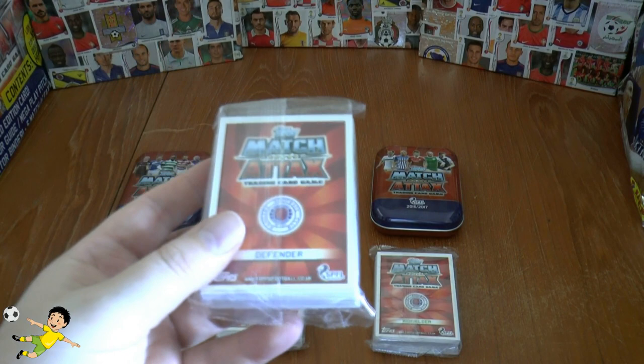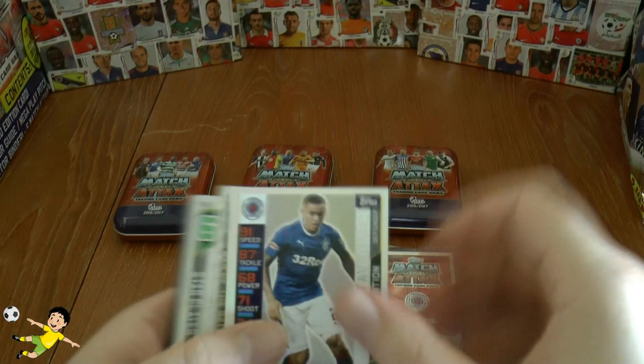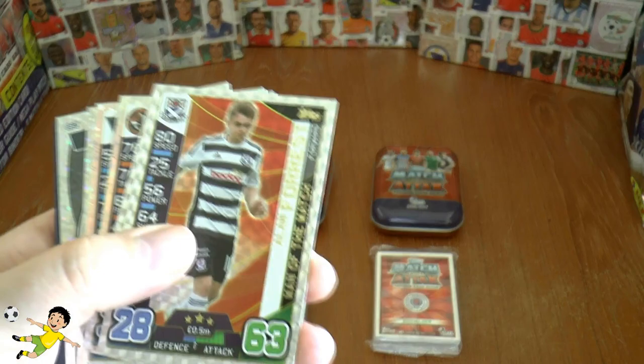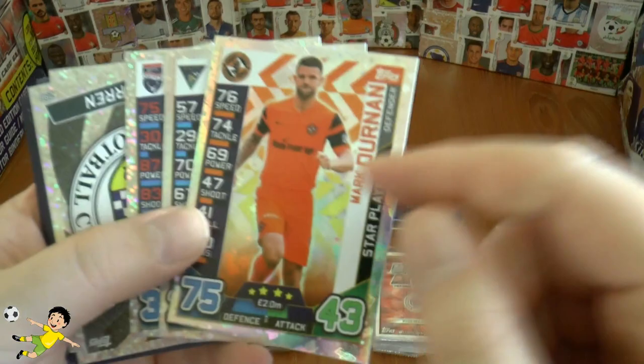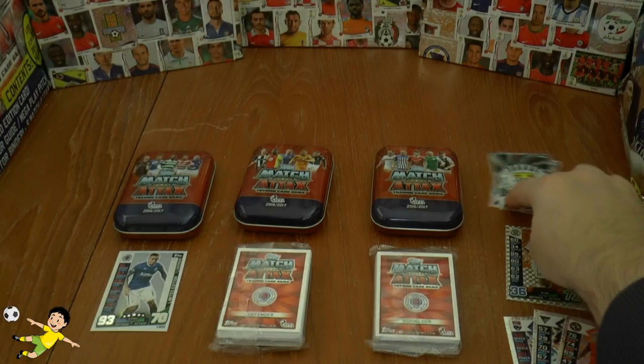This is the first tin — and it's a silver, as you can see for yourself. A Tavernier silver. Let's put him down there. You only get very minimal insert cards, as you see. There's a man of the match: Alan Forrest and John Sutton — two man of the matches in each tin. You either get two man of the matches or a man of the match and, less likely, a 100 Club. Then we have our star players, which are so common: Mark Dernan, Moffat, and Liam Boyce. And then we get two logos — Rangers and St Mirren.